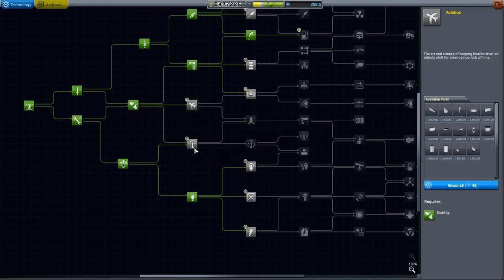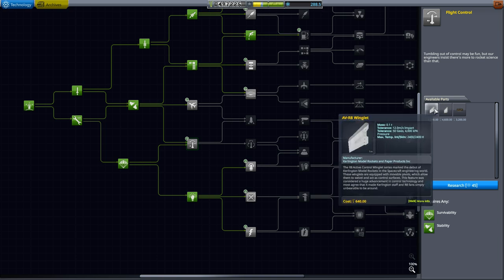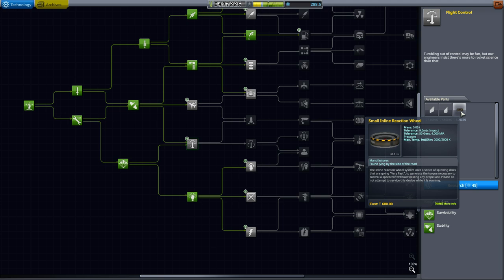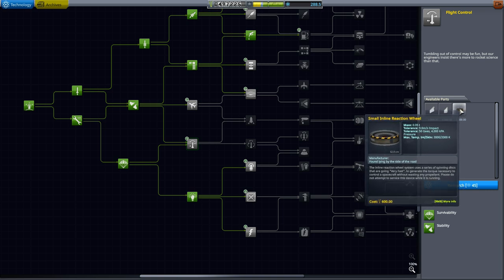Both aviation and flight control cost 45 science. You can unlock either one since we're not going to use the parts for either in this particular video. Flight control gives you access to new winglets and fins, and it also unlocks a more powerful inline reaction wheel. Reaction wheels are normally built into your command modules — they allow you to turn and rotate your ship without using any engines, mostly used once you're in space. This more powerful standalone one could be handy, and for landers you may want to put one on, though I'm leaving it off in my design to show you can make do without.